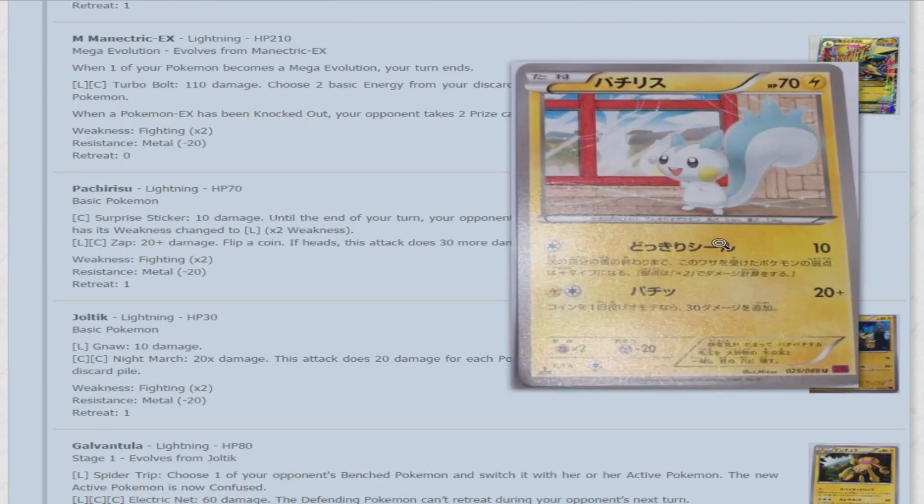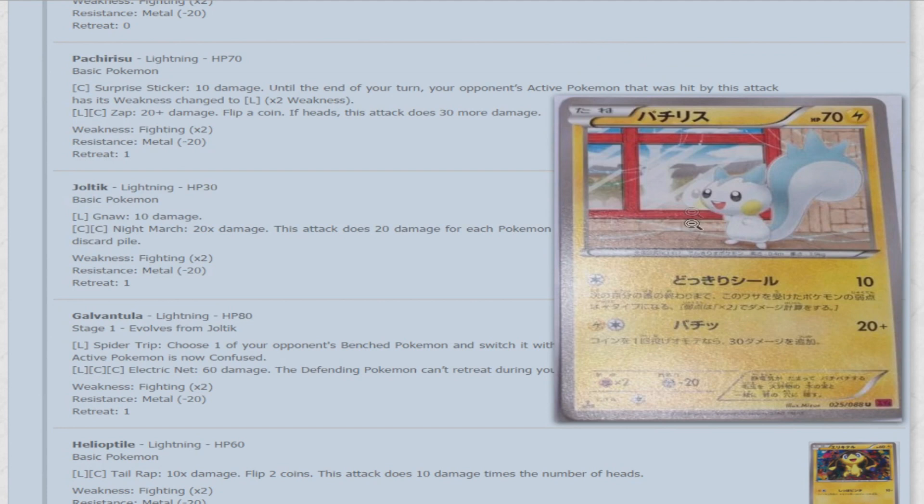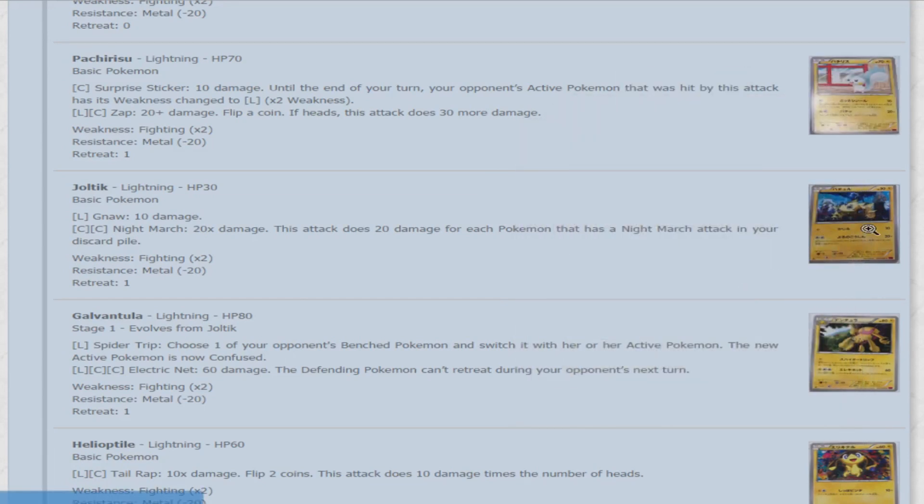Now we'll look at Pachirisu, obviously a very popular Pokemon given its performance at the World Championships. It's a Lightning Pokemon with 70 HP. Surprise Sticker does 10 damage, and until the end of your turn, your opponent's active Pokemon hit by this attack has its weakness changed to Lightning. Zap for one lightning and a colorless does 20 damage — flip a coin, if heads this attack does 30 more. If this gets used at all, it's definitely for Surprise Sticker. It has great synergy with any Lightning-type attacker — make it weak to Manectric and attack for 120, making it 240 and knocking out anything in the format.